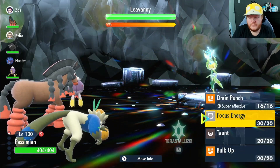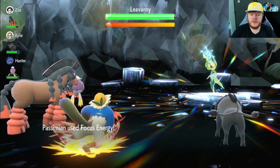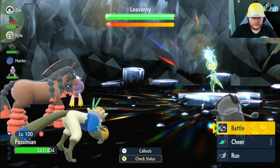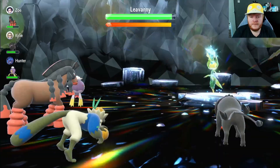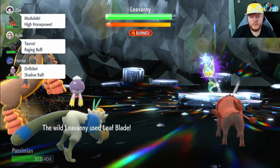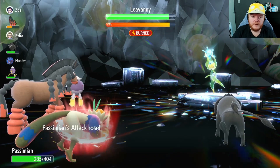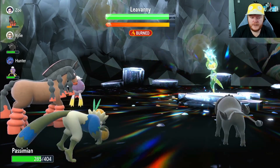Leaf Blade — is that going to be a crit? No. Focus Energy to increase our crit chance, and we're going to use Bulk Up. It removes negative effects from itself. It's going to do a lot more damage now. We use Bulk Up once more — never mind, it's burnt. Will-O-Wisp of dreams. I like to be on plus two Attack, and because we're plus two Defense it'll do very nicely against the Leafeon. I forgot about that.